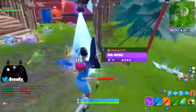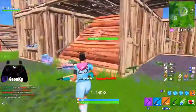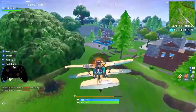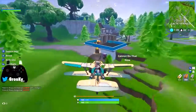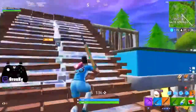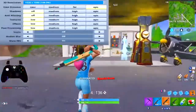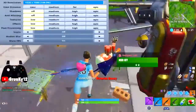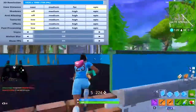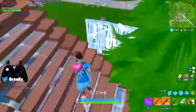I want to quickly mention that shadows and motion blur options are apparently coming to console Fortnite at the beginning of Season 8. When that happens, I would recommend turning both of those settings to off. As a frame of reference, I'll show you the PC section of my Fortnite settings — as you can see I have both shadows and motion blur turned off. They lower your FPS and in general make it a little harder to quickly locate enemies in certain situations.